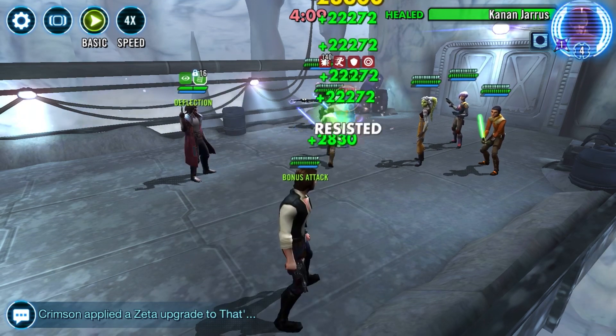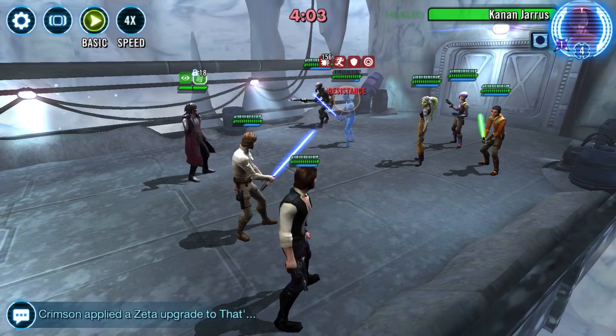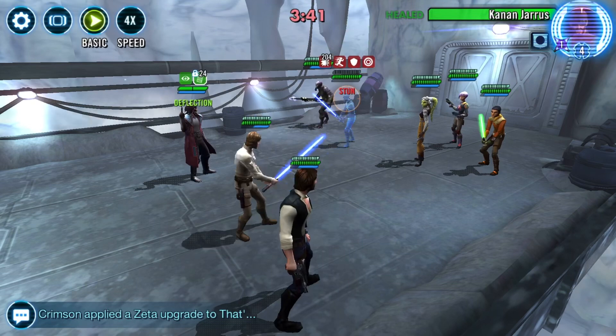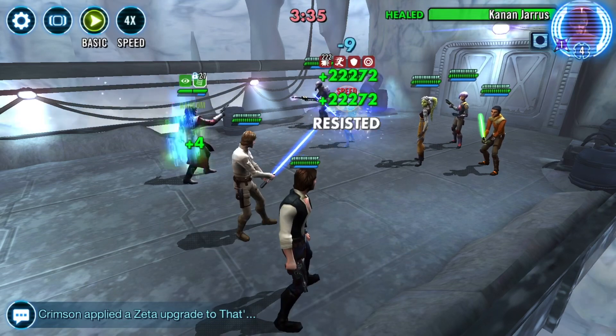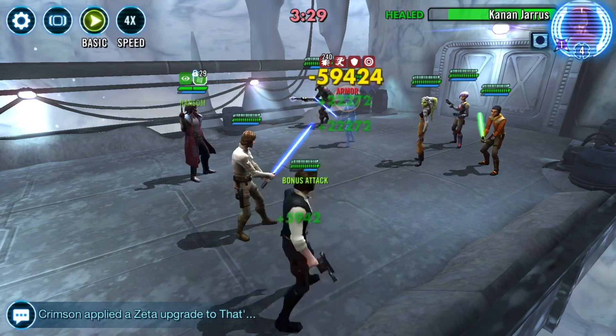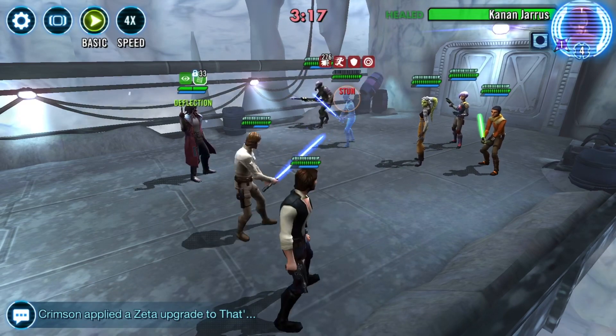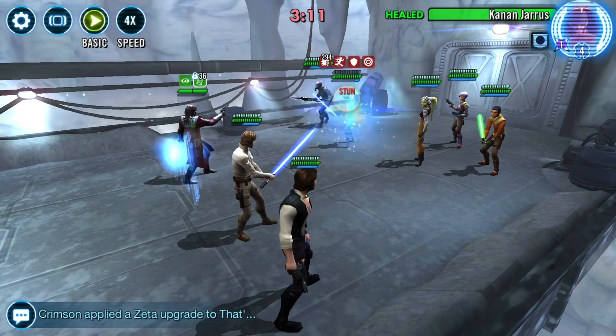Once the cycle has commenced, simply hit auto basic and Hondo will hit his 50 within the five minute timer. This is one of the most effective uses of Ruthless Swiftness, something I've been exploiting since the first conquests with Rey and Supreme Leader Kylo Ren. This also highlights the utility of Volatile Accelerator for the non-X kill feats.